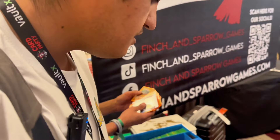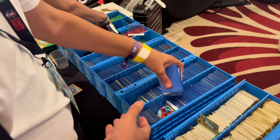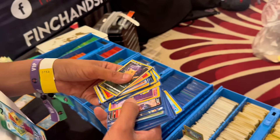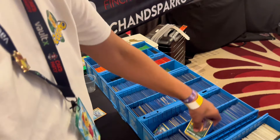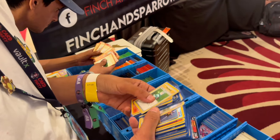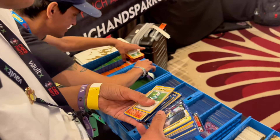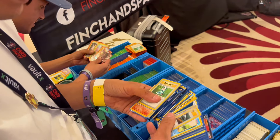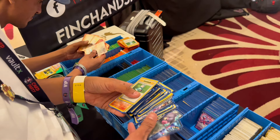If I could find a grass energy we are in a good spot. Someone has a base set grass energy for $6. I need a Weeping Bell from Jungle and a Gengar from Fossil — this is basically just a competition now between me and Gabriel to see who finds their last card first. Making me nervous!